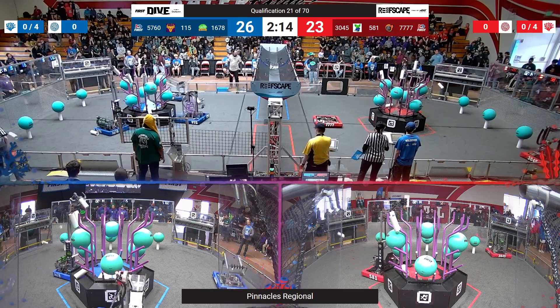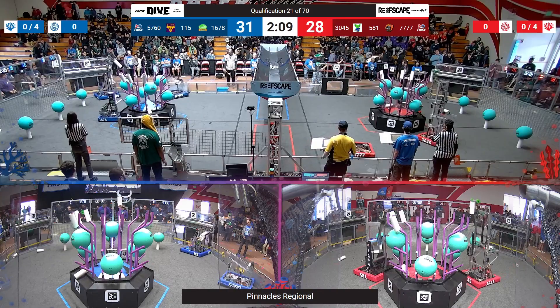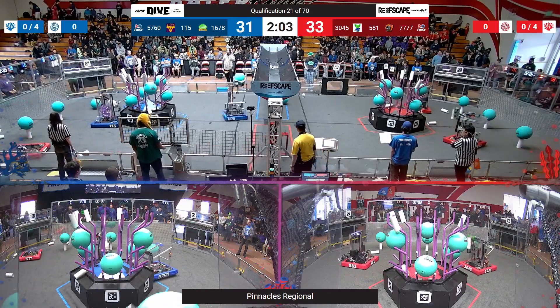581 and Citrus though, both quick and immediate, ready to score as they get one, two, three, four for red now. Blue Alliance with four of their own. This is all tied up.